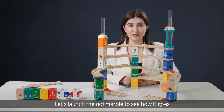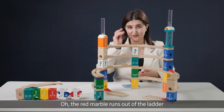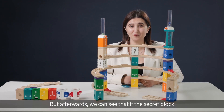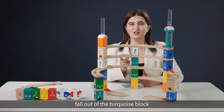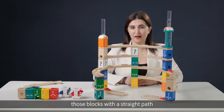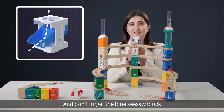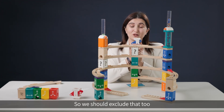Let's launch the red marble to see how it goes. The red marble runs out of the ladder and hits the secret block in the middle. We can see that if the secret block contains a straight path, the red marble will directly fall out of the turquoise block. So we can rule out blocks with a straight path — the orange block and the natural block can be excluded. And don't forget the blue seesaw block: when it's positioned higher, the marble can roll out from top to bottom, so we should exclude that too.